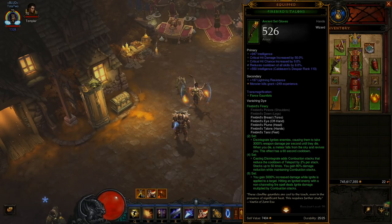It causes them to take 3,000 weapon damage per second until they die. So once they're dotted, they're pretty much done — they're going to keep burning unless you change zones or something. And that's the base for our whole build.